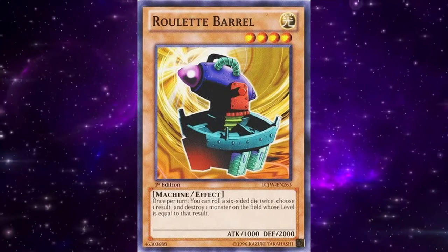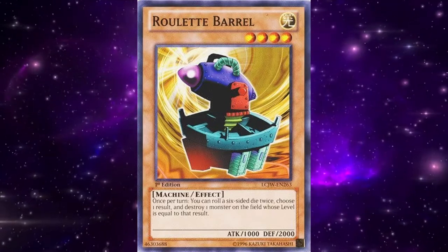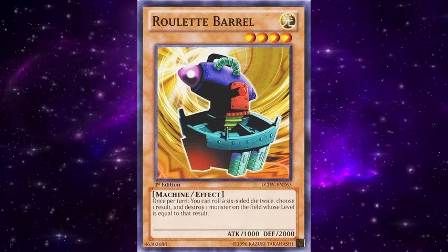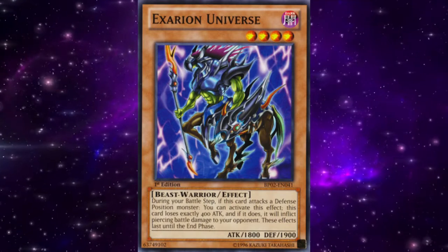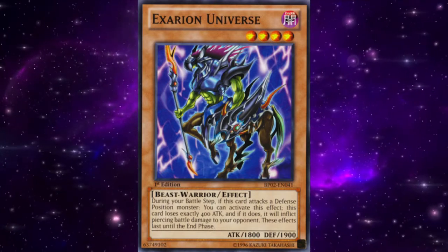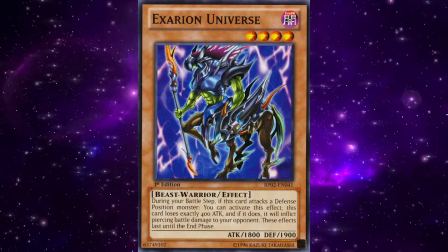Here's a small list of monsters that Axerion completely nullifies: DD Assailant, Azura Priest, Gravekeeper Spy, DD Warrior Lady, Enraged Battlelocks, and Roulette Barrel — all cards that saw play at some point in 2005 in a Goat Control main deck. With Axerion removing those options from the card pool, it becomes much easier to arrive at a consensus best build, which made it easier to learn the deck, its matchups, and simply how powerful it was.